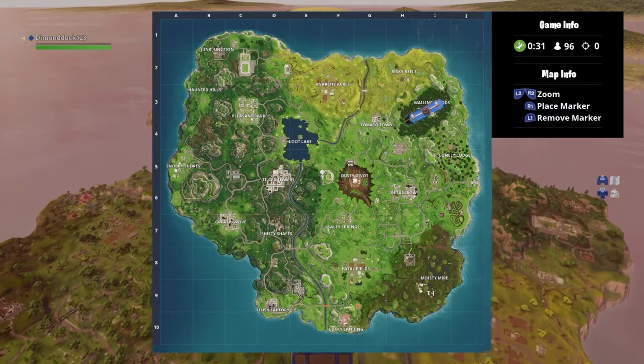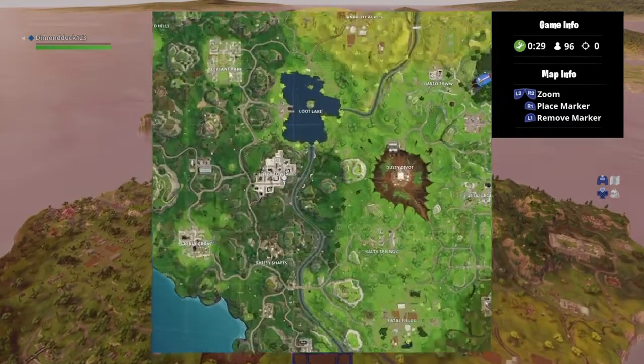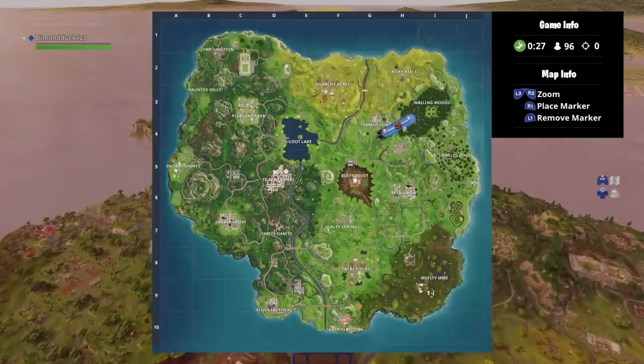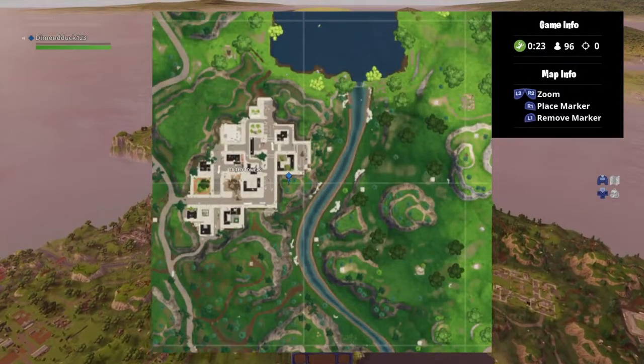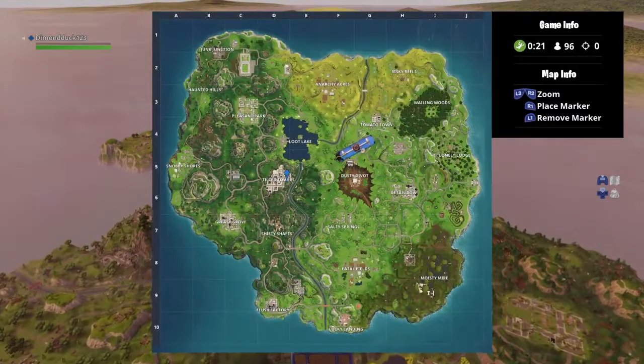Hey guys, it's Ninja Keaton here. For today's video, I'm going to show you guys where the treasure map at Pleasant Park leads to. It is right here at Tilted Towers — that's where the star is.